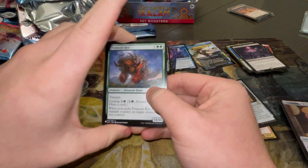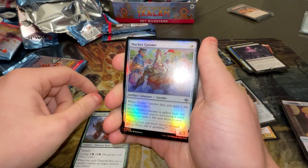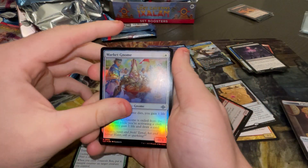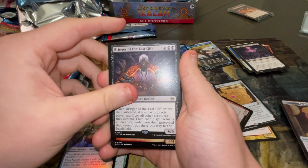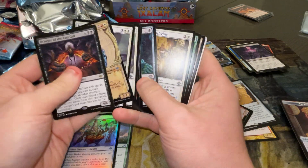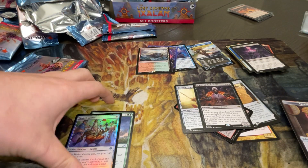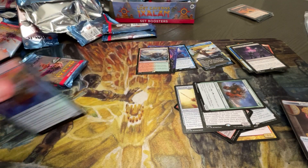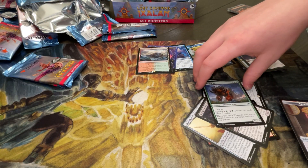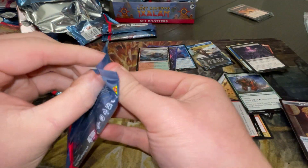We have a Titanath Rex. We have a Market Gnome — what a guy. We have Bringer of the Last Gift — that's a good card. And Lord Windgrace — the man, the myth, the legend. Was that a mythic? Oh, uncommon. What am I doing? Let's see this last birdie one as well.